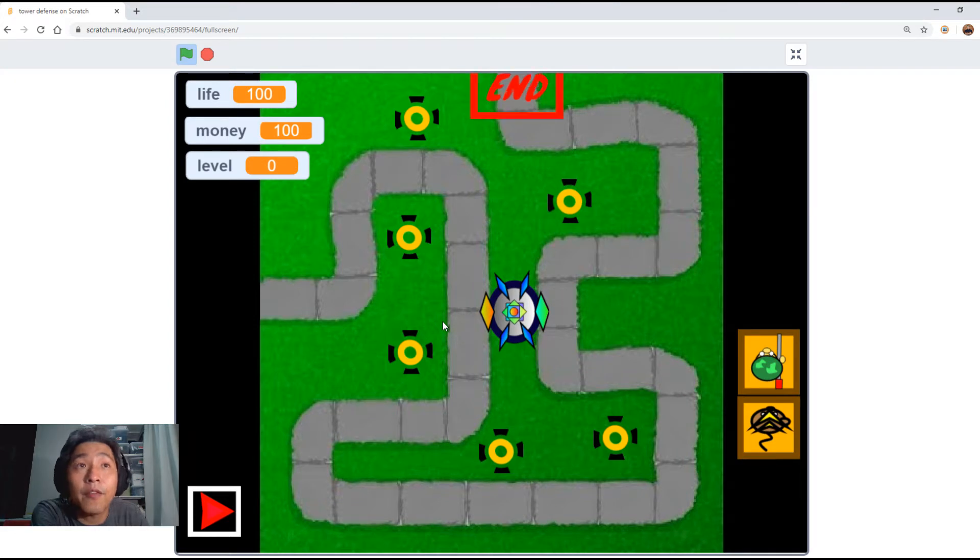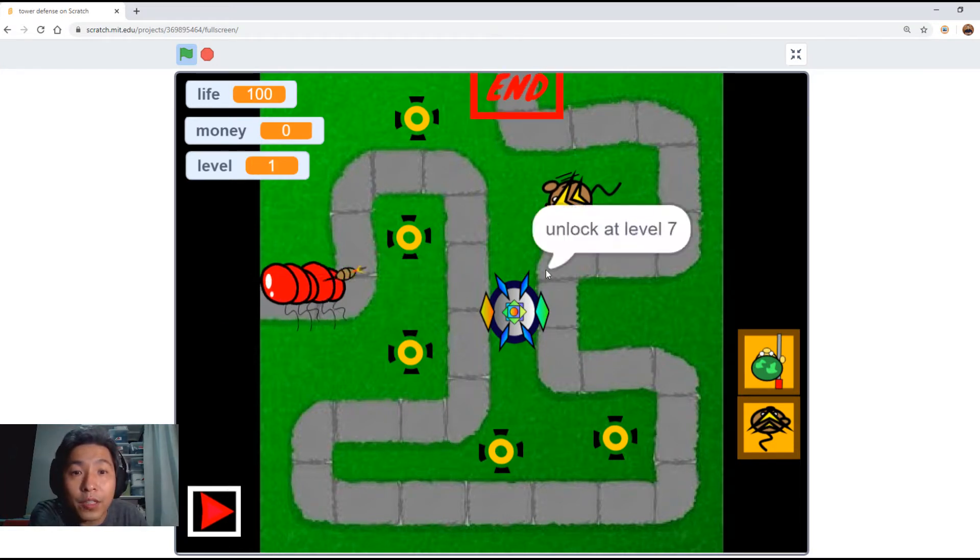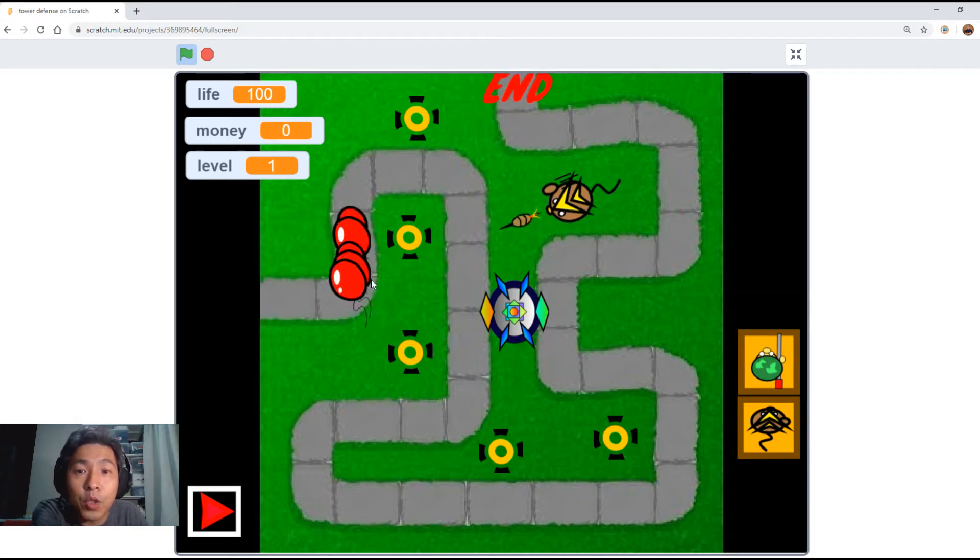Let's just start the game first. Here you can decide which tower you want to buy. You have to buy the $100 tower first — the cheap one. Note that the tower is actually shooting the objects, or the balloons — the enemies. It is able to track them.